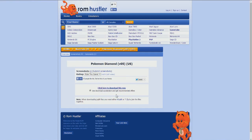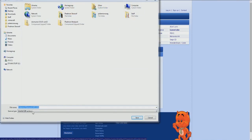Basically what you want to do is come down here to 'Click here to download this ROM.' What you want to do is uncheck 'Use download accelerator and get recommended offers' — this will send a bunch of bad stuff to your computer and you just don't want that. So just uncheck that, don't worry about it, nothing bad will happen. You're going to need WinRAR to download this — it's like a free download on Google. Download it and you can extract the file.